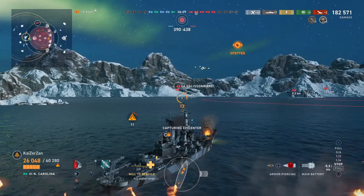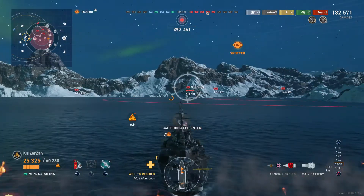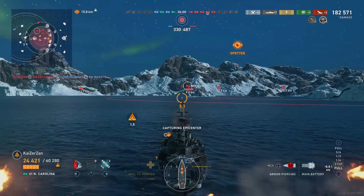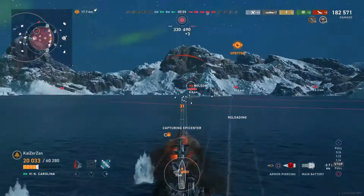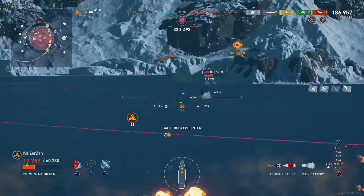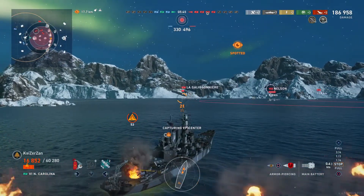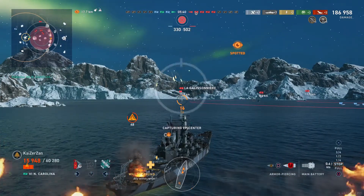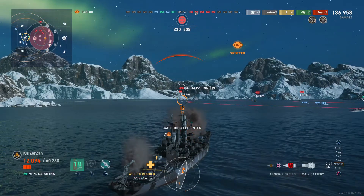Looking at the minimap, the Colorado was almost angling in towards me, which is why my shells missed. The Nelson is giving up a little more broadside which is nice, but he's not completely broadside. I aim up a little higher because I know he's going to turn in - we only got two pens, but if I had aimed waterline and he turned in I would have gotten ricochets off his armor belt for zero damage. That's why I aimed up, knowing he was going to turn back in.